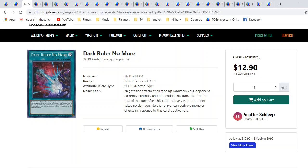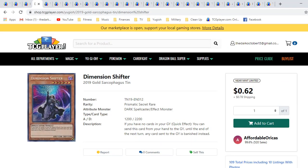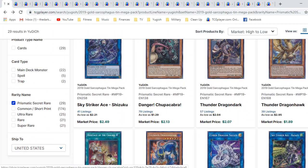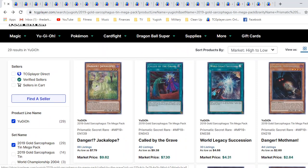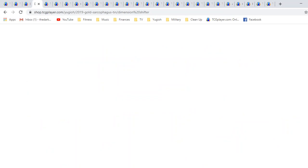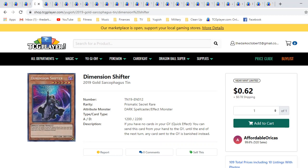I don't know how I just missed this card. Unfortunately I definitely missed the train because it's gone up significantly in value. I only invested in two Gold Sarko Tins personally — I found two of them at Walmart last month. I never actually bought cases, which I kind of regret, because you can see all across the board there's pretty good value in these Prismatic Secret Rares. Just as time has gone on, they hold pretty good value in the Gold Sarko Tins.